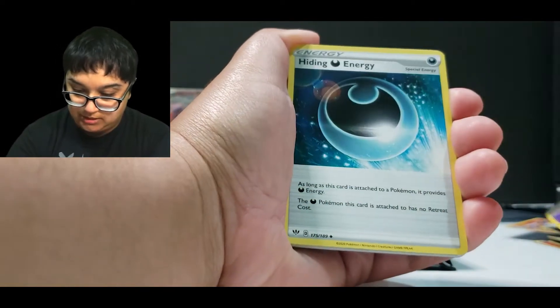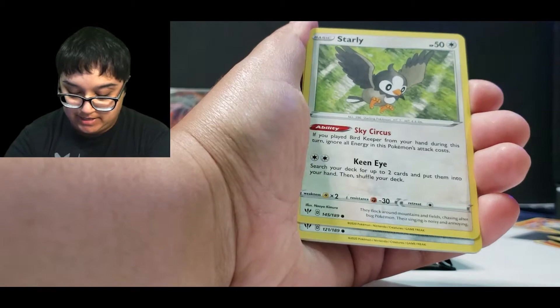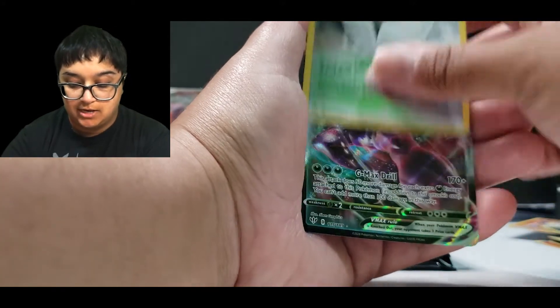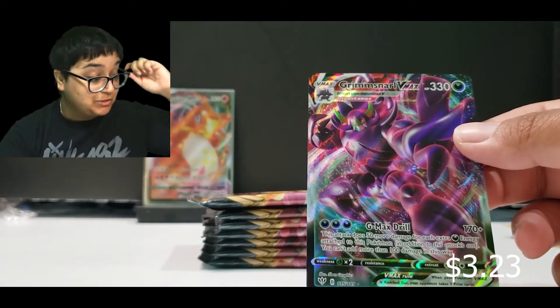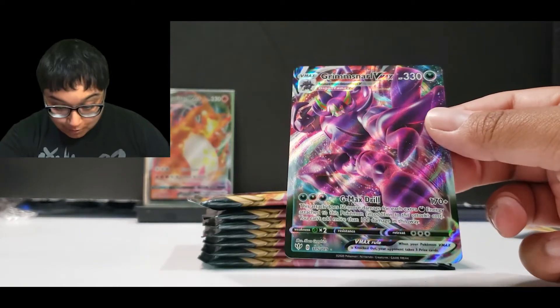Psychic Energy, Hiding Energy, Parasect, Toxapex, Starly, Arryn, Cubchoo, Rowlet, Jigglypuff, Powerful Energy. And a Grimmsnarl VMAX! Oh, what? I don't have this one either. We pulled two VMAXes on the first packs. Wow, wow, wow. Holy cow.